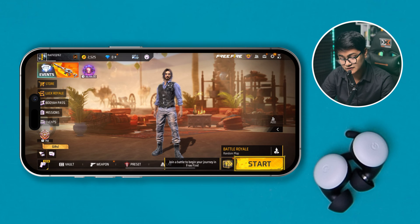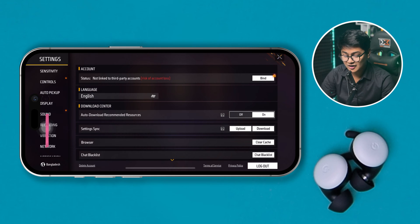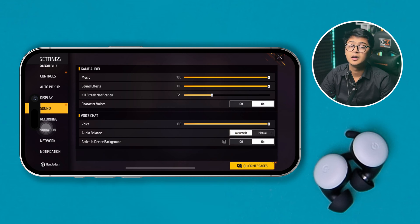First, go to the gear icon on the top right corner of your screen and scroll down to Sounds. You'll see a lot of settings there, so scroll all the way down and check the voice chat audio or sound levels. Make sure to put these all the way to high, and set the voice mode to Automatic, especially if you are managing audio balance on your iPhone.